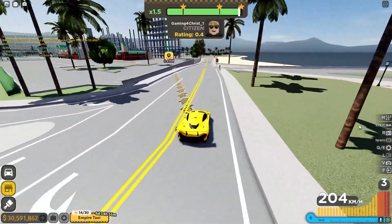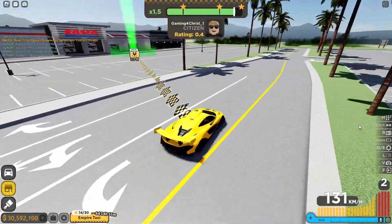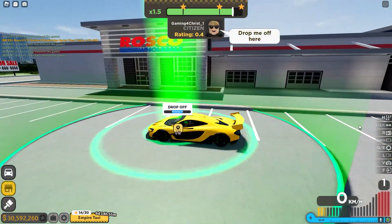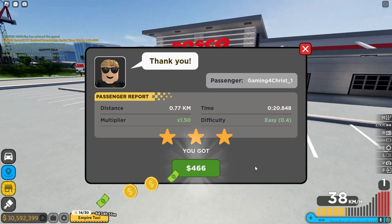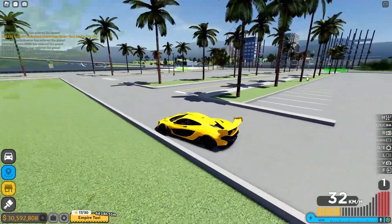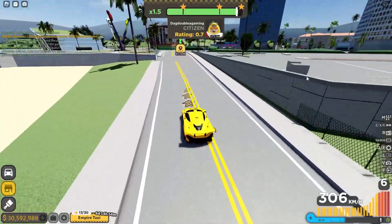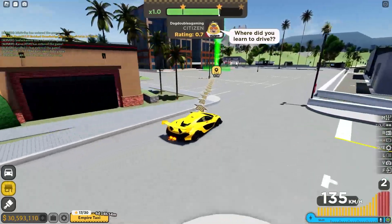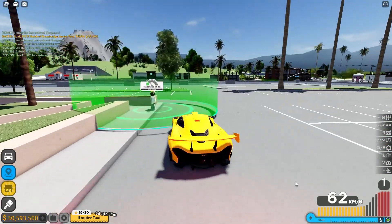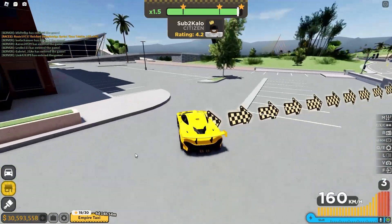I gotta go deliver him over here to the location. Let's not go too fast - let's just drive like a regular normal human being. Perfect - I just have to make a left turn over here. Five stars - three stars, just like that. Easy money. I already got 17 stars. To get 450 this may take a very long time, so make sure you guys have good patience and a lot of time to spare if you want to get the Lamborghini. You literally gotta be a perfect driver to get three stars - you cannot crash into anything or else you're gonna get penalized.